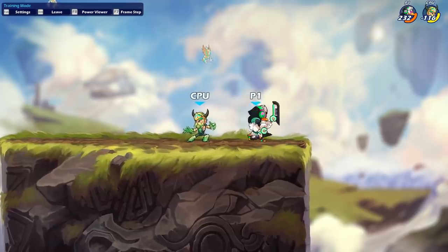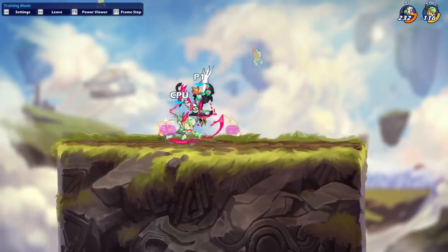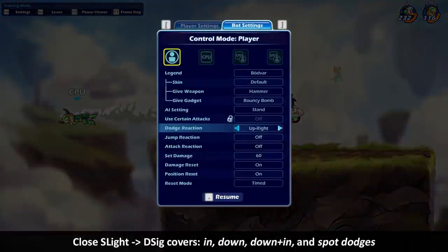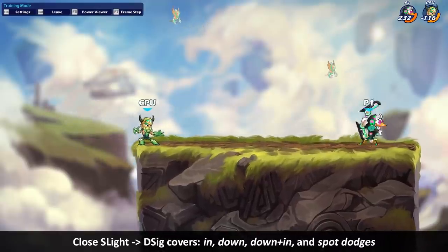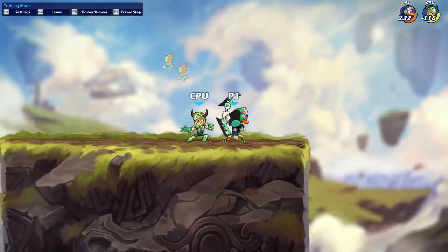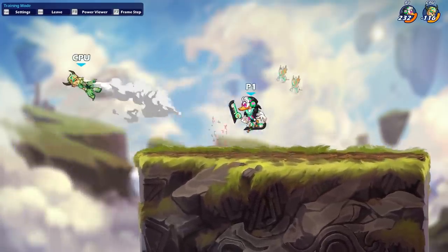Just by doing a sidelight into a dash or chase dodge forward down sig, you can cover a bunch of different dodges — an inward dodge, a downward dodge, a diagonal inward dodge. And the most impressive one: the spot dodge, with the same exact timing.